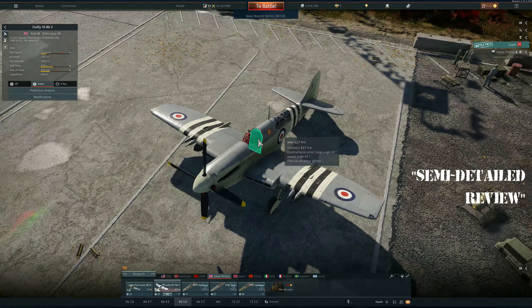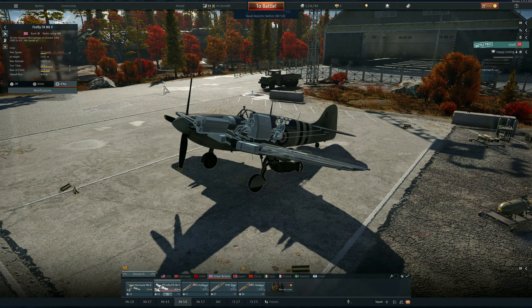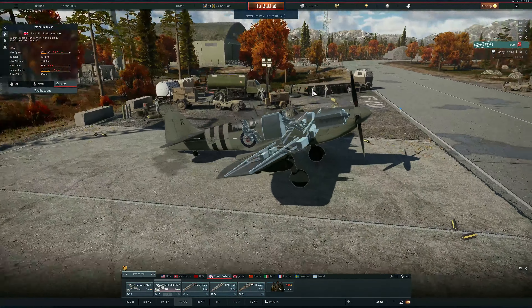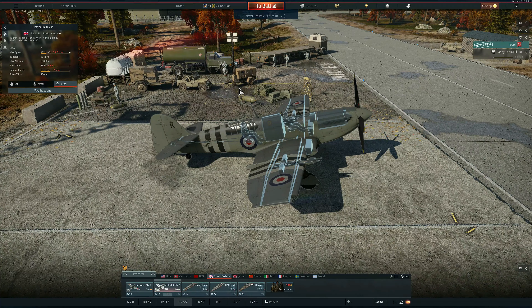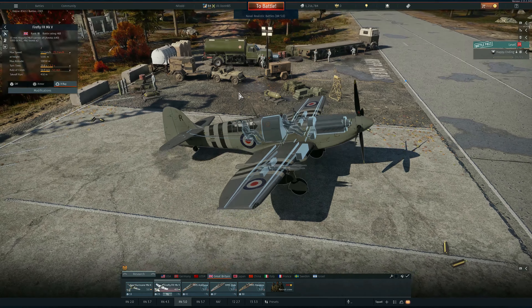If we look into this aircraft in detail it reveals some armor — very standard. And in the modules, nothing to note apart from the guns in their wings and the central fuel tank. And then this guy here, I like to call him Nigel. But we will talk about him in a minute.